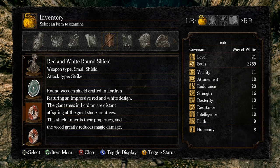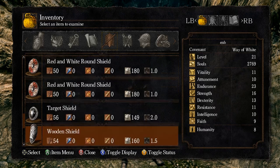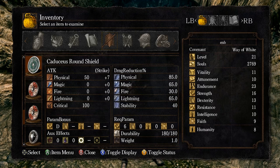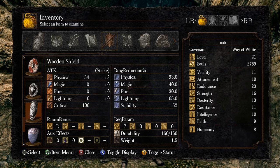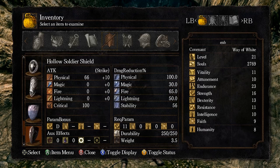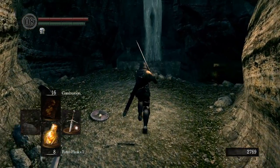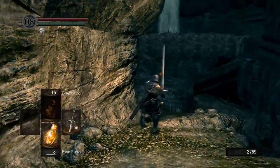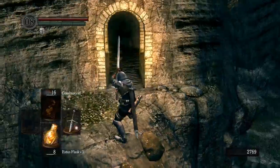We pick up a Round Wooden Shield — 'crafted in Lordran featuring an impressive red and white design. The giant trees of Lordran are distant offspring of the great stone arch trees; this shield inherits their properties in the wood, greatly reducing magic damage.' Not all wooden shields resist magic damage equally — these specifically related to the stone arch trees have 65 magic damage reduction, while a normal wooden shield only has 40. That's another aspect of the design I really respect: gameplay elements and story elements are not separated — there are reasons for everything.